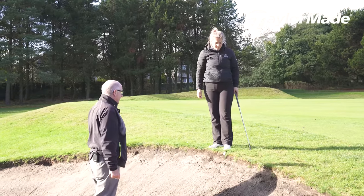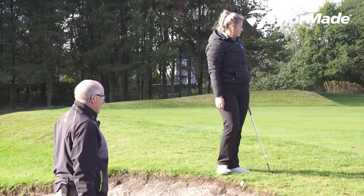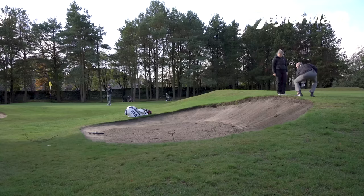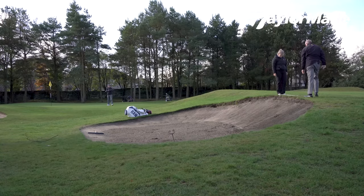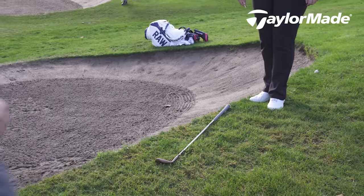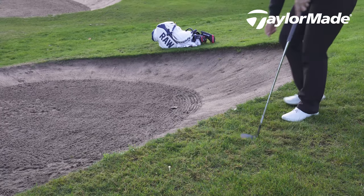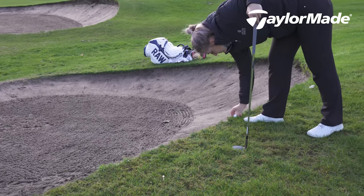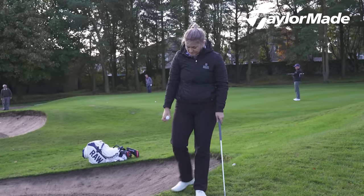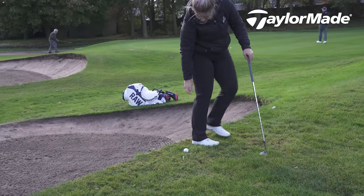For free relief, pick a reference point just below the ball and mark it with a tee-peg. You then have one club length from that reference point — using your driver gives you maximum extension — as long as the drop is not nearer the hole. You can lift and clean the ball, then drop it within that one club length.